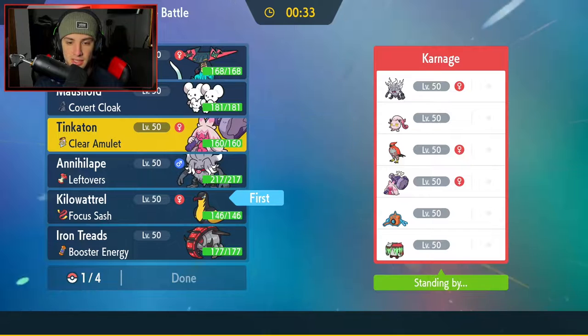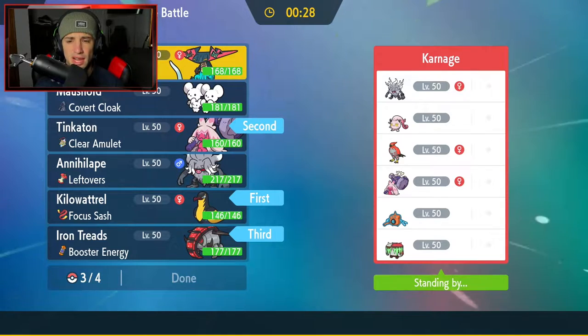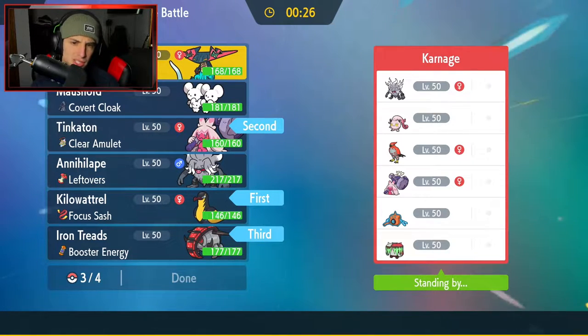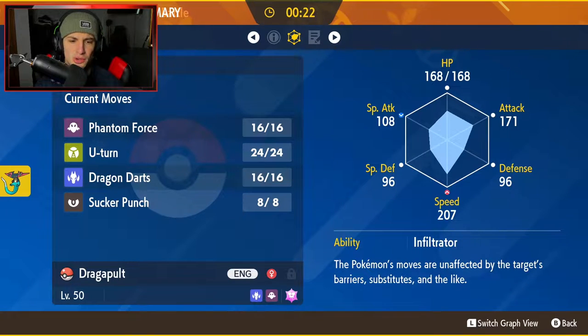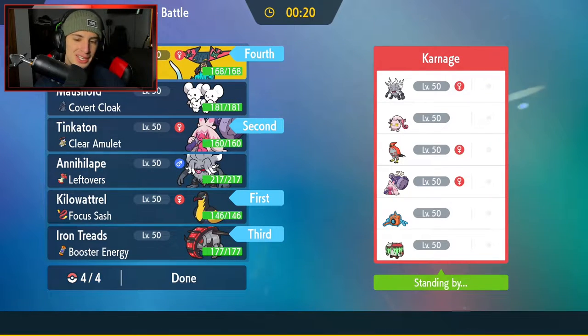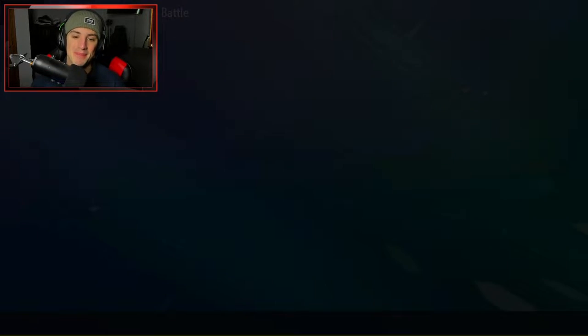I'm going to do it — we're going to lead with our Gigaton, and then in the back end I definitely want Iron Treads and Dragapult. Dragapult with Sucker Punch is pretty fast as well — its speed's got to be in the 200s. Yeah, 207. That's lovely. Let's lock it in and grab ourselves a win here in match number one.